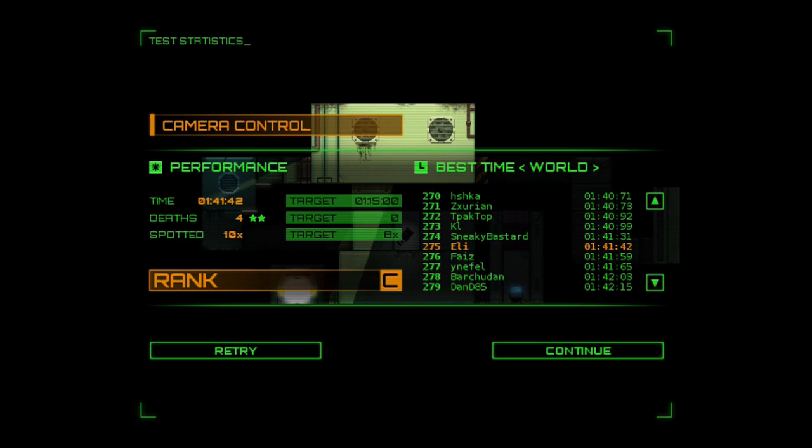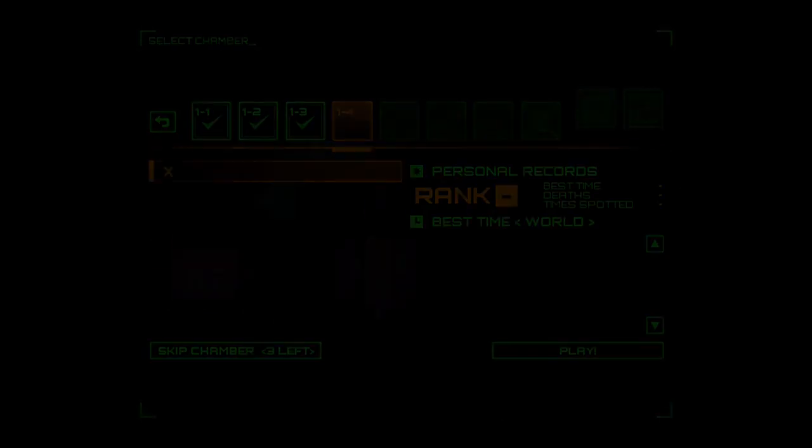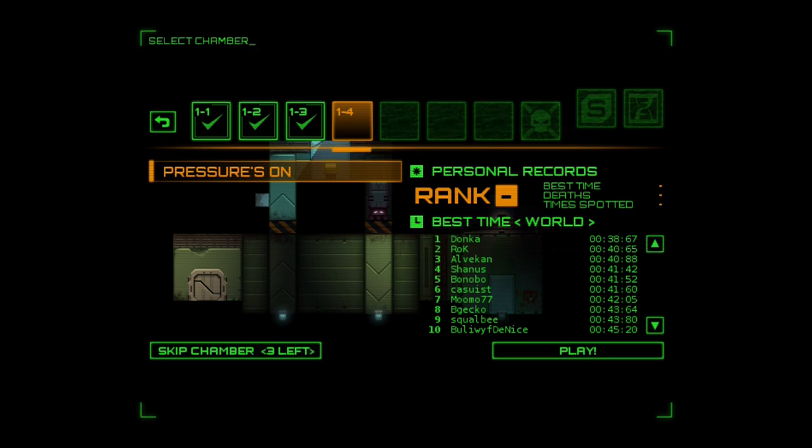It's annoying when a level makes you do six different things in a row and you screw up on the last thing and have to start all over — I hate that. I don't know how much content's in this game, but I'm really, really stoked with it so far. $4.99 is a little expensive, as weird as that is to say, but I definitely am excited to spend more time with this game. I can't believe I missed it on PC — it's really cool. Stealth Inc. comes out tonight, so I highly recommend checking it out.